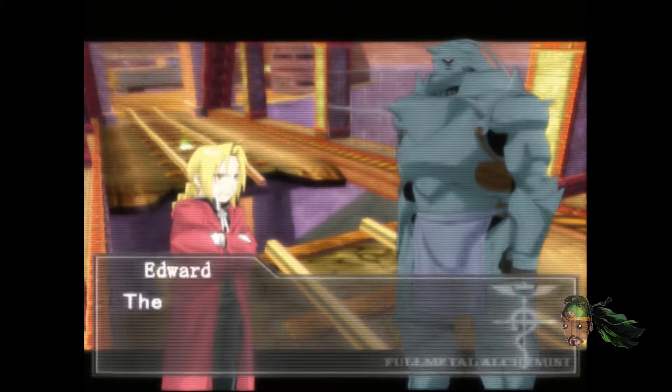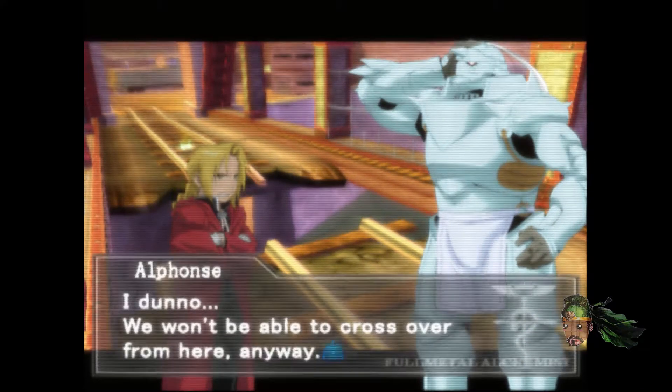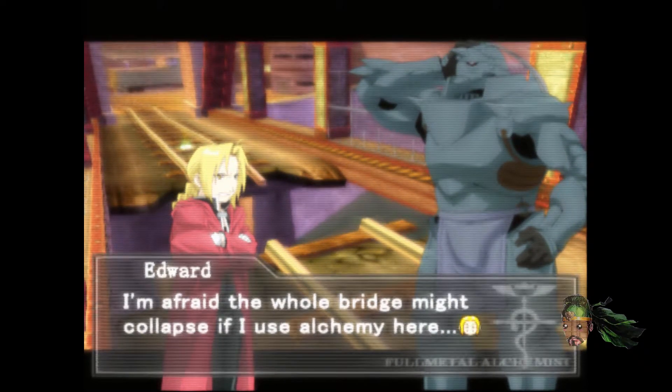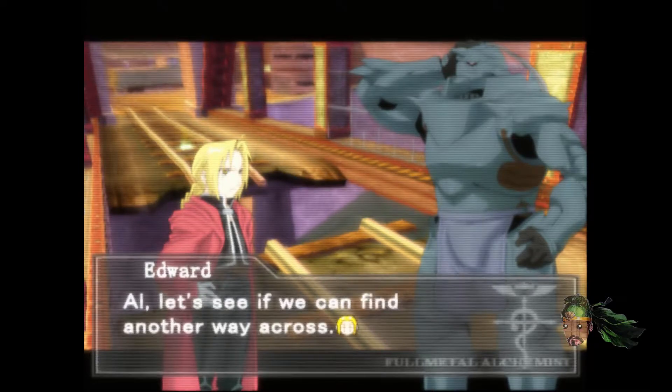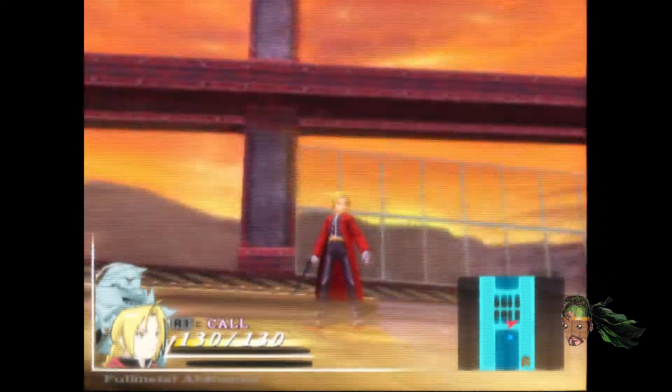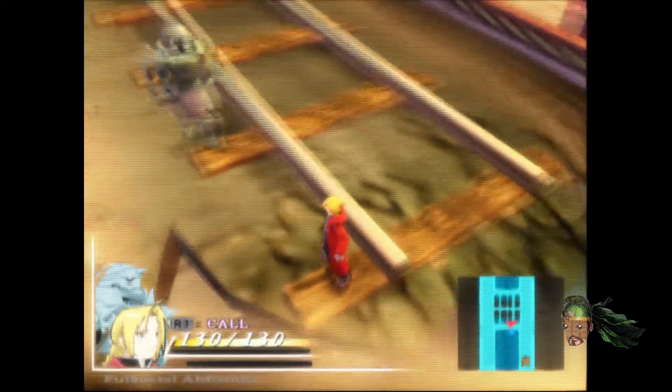Oh, you hear that? Holy shit, that's that good music right here. I'm just skipping past this part because it's obvious they're gonna make a bridge. We make a bridge — what happens if I jump? I can't. Invisible wall stopping me. I wanna get to that save point. Wait, so do we have to go back? Is that a ladder over there? That's a ladder right there.